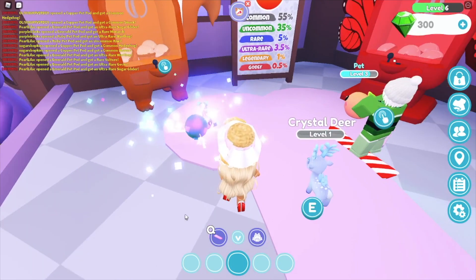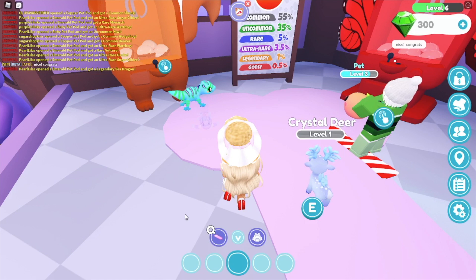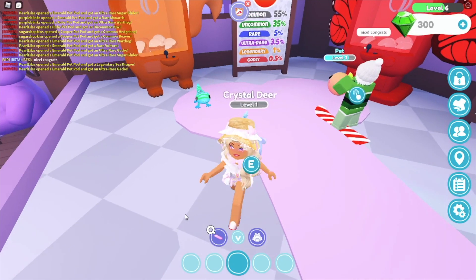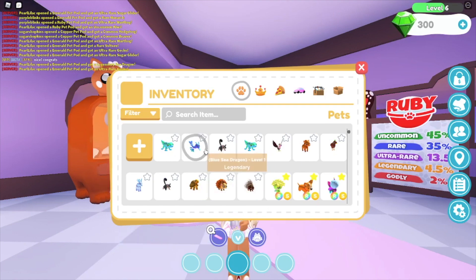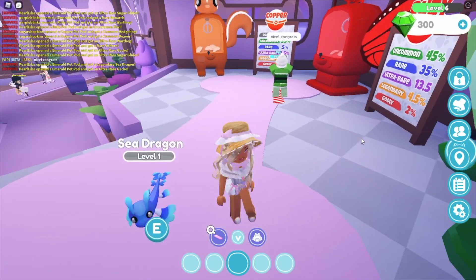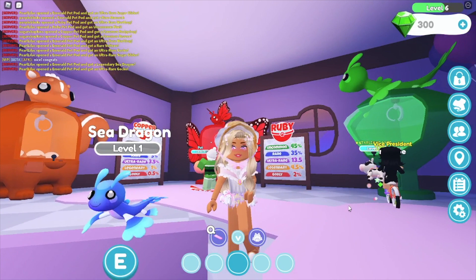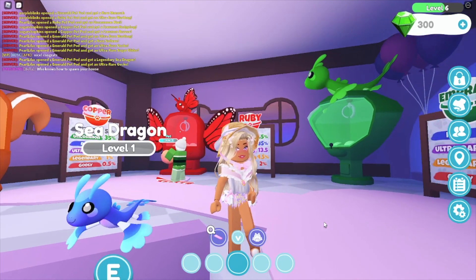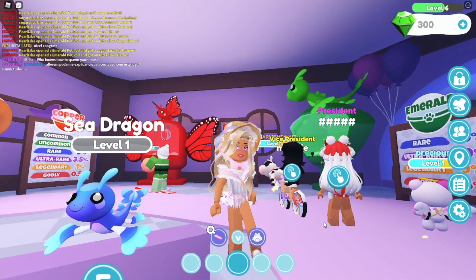Oh my god, that's the one I wanted - the little sea one - the sea dragon! Legendary. We're gonna put on the sea dragon just to see how it walks. Oh my gosh, super super cute - look, it swims! I love it. The sea dragon is definitely a cutie.